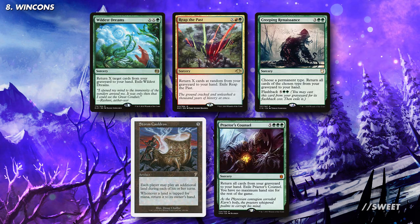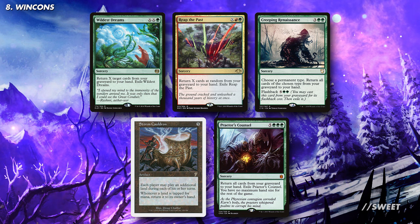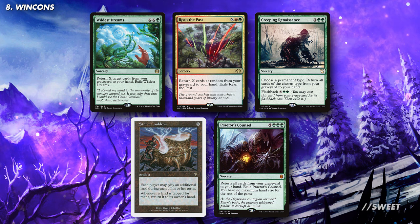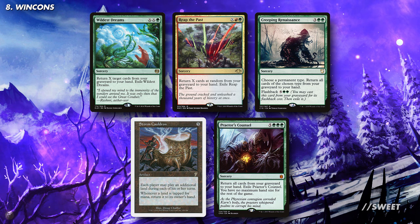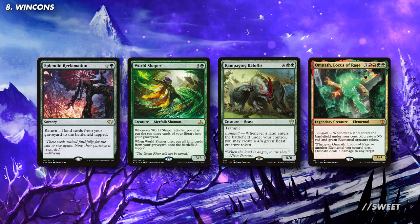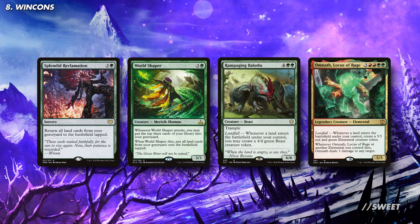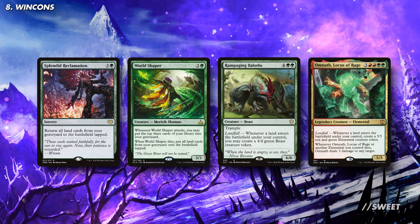The other thing you can do with those lands is bring them all back to your hand so they can be chucked all over again. A special note here to Storm Cauldron, which lets every player play extra lands but then whenever anyone taps a land for mana they have to return it to their hand. This card is obscenely powerful but is a great way to reload and keep the lightning bolt lands coming. Alternatively you can bring all those lands back into play with cards like Splendid Reclamation and World Shaper. If you combine these with powerful landfall effects like Rampaging Baloths or Omnath, Locus of Rage you will have a scary board state in an instant, which is a surefire way of winning the game.